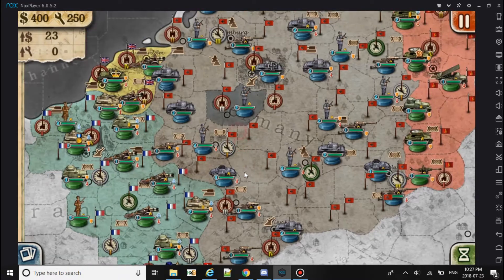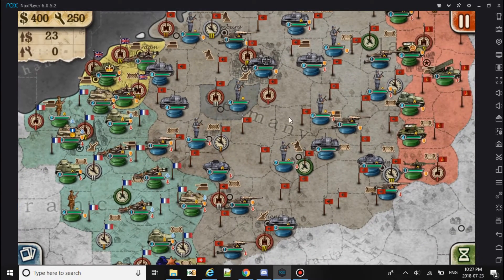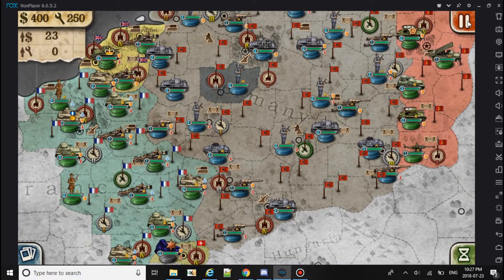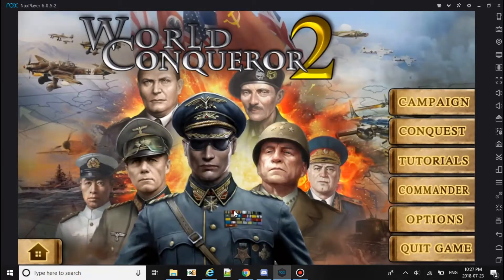So basically the biggest challenge is you have to get to Berlin first before the Soviets and the British when you're doing this mission. Just think of it as a mini-challenge — you want to be first.